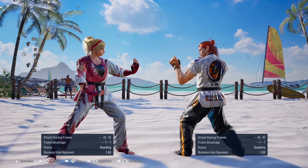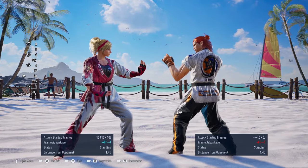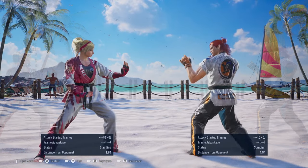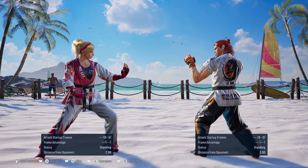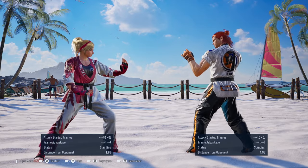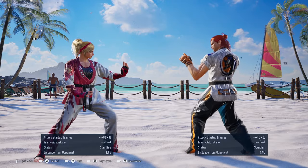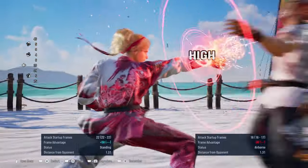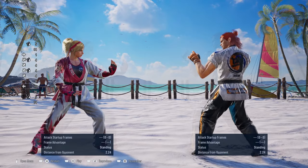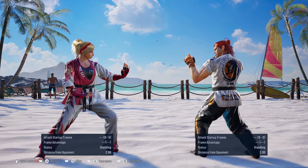So if Hwoarang uses this and you block it, don't be afraid to engage with your launch punish. I tend to see a lot of players do like a one-two against Hwoarang when he does this, when really they should just punish with a launch. I'll do one or two punishes with Lidia specifically to showcase it, but with any character use your launching mid or high move. Another way to beat Back 3 is by sidestepping or sidewalking to his right side.